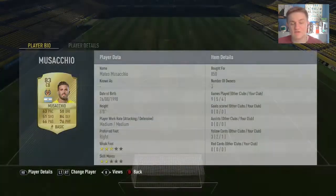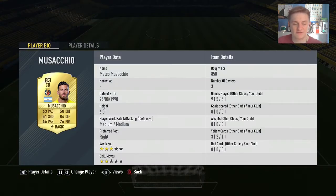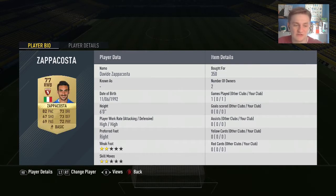Going into the defence, we're going to go for Massachio first. He has 63 pace — a bit of a pace downgrade — but still 84 defending and 76 physical, and 66 passing as well. Passing is a good factor in FIFA 17 and you definitely do need it in your centre-backs, just to make sure you don't lose the ball.